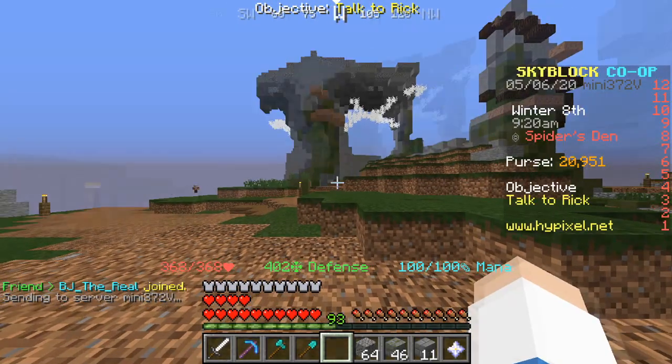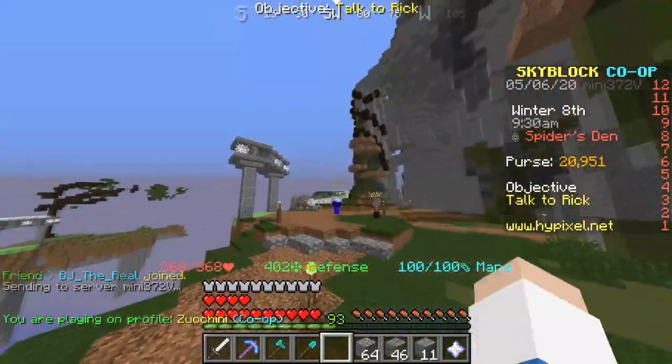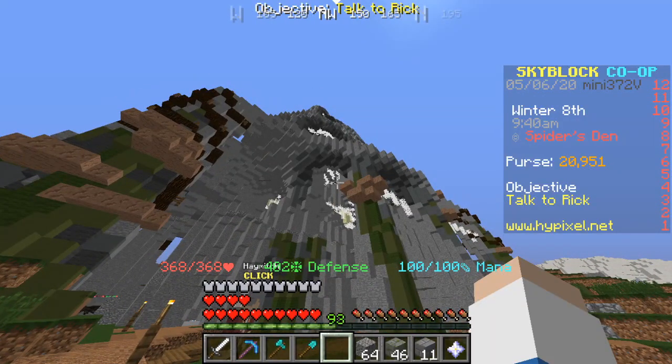I'm gonna show you something real quick, just so you're aware. When you come to get the gravel, you need to go over there — there'll be little mines you can use. Up all the way at the top, that's how you get to the blazing fortress. If you guys want to go there and get that portal, that's how you go up there as well.